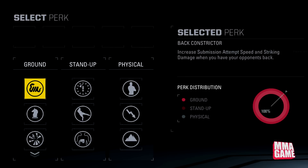So if you played the first game you know what they are — basically they're little things that give you a bonus percent on certain things. First we're going to go over the ground ones. In the comments, leave your favorite perk for each category: your favorite ground perk, your favorite stand up perk, and your favorite physical perk. I love the different styles you can combine to make some pretty good strategies.